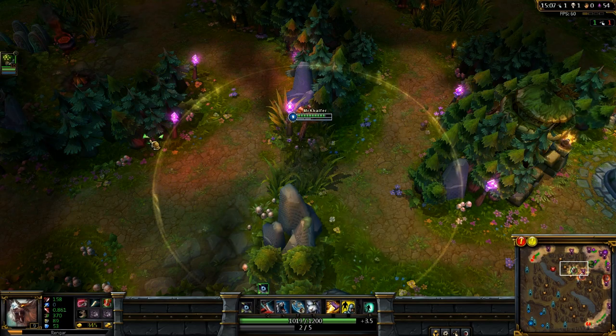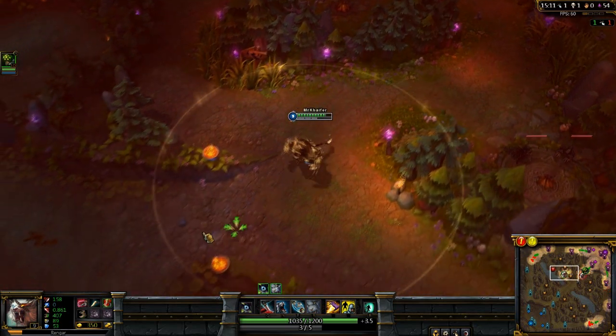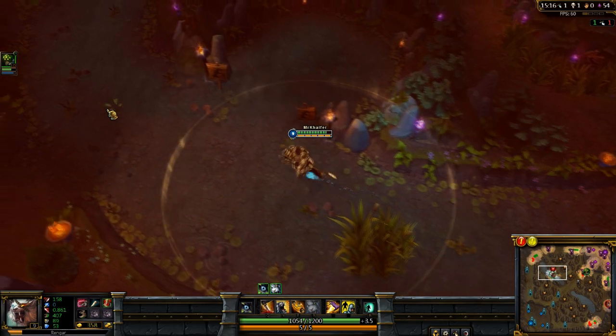Vengar's ultimate: when Vengar uses his ultimate he becomes stealthed for seven seconds and regains fury every 0.75 seconds.